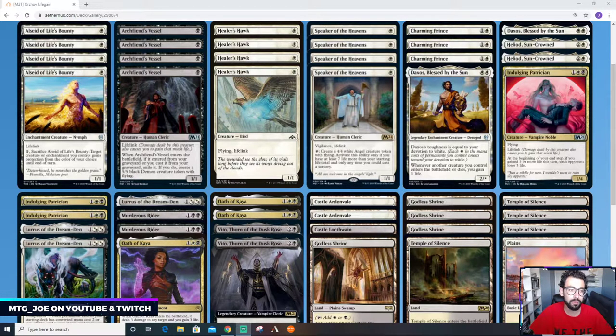This is a black-white Orzhov life gain matters deck. With the spoiling of a few cards from M21, there's a bit more support for this life gain matters theme. We had Heliod Suncrowned as a way to put counters on things, but there wasn't really much beyond Ajani's Pridemate. Ajani's Pridemate is kind of lackluster — you can make a big body but it gets bounced, and there aren't enough ways to consistently turn it on.